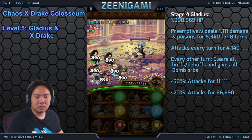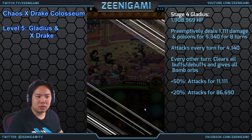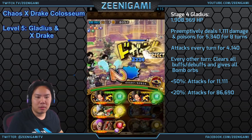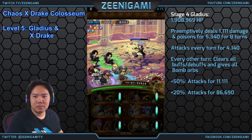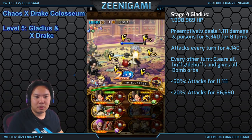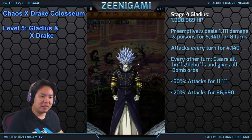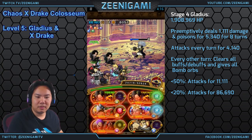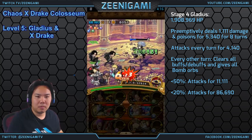Level five is going to be Gladius and X-Drake together. Gladius will again preemptively deal 1,111 damage and poison you for 5,340 damage every four to eight turns. Use your Usopp to stall — he will clear debuffs every other turn, so this only buys one turn of him not attacking, but it also gives us a health cut. When Gladius clears debuffs, he will also swap all orbs to bomb orbs — don't accidentally tap those, as they deal 10% of your max health in damage, which on a double Stronghold Ace team is very painful. Every two turns he alternates between attacking and canceling all buffs plus giving bomb orbs, so try to kill him on turns where you have matching orbs.